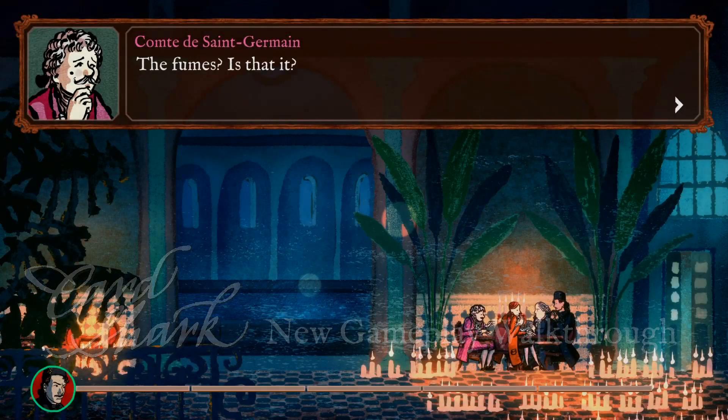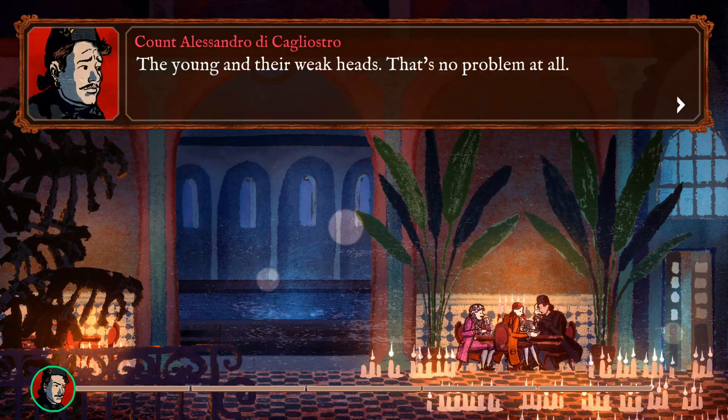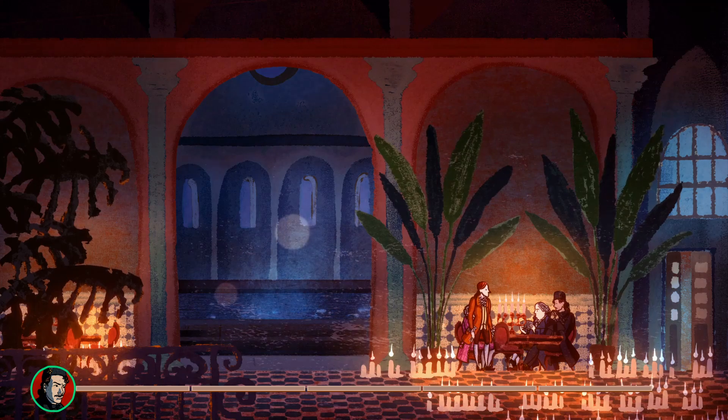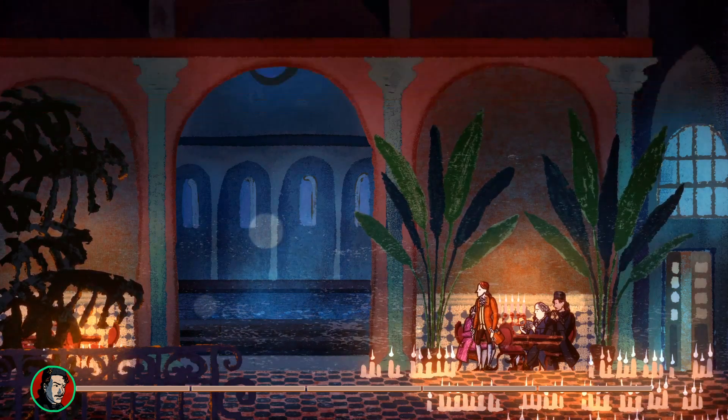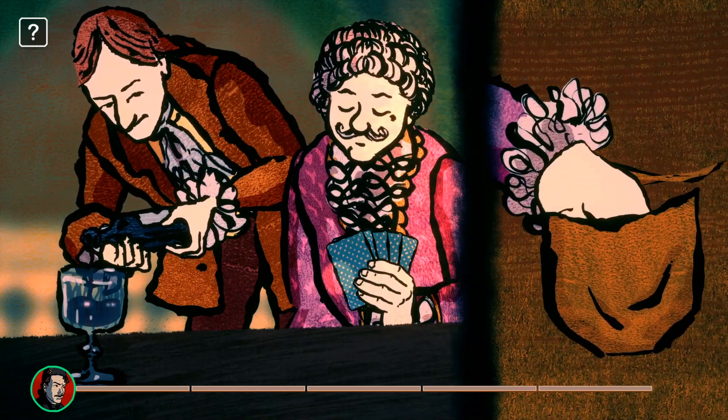There are many ways to cheat in a game of cards. In Card Shark we try to show as many of them as possible. In this scene you have two goals: to gain knowledge of your opponent's strongest card, and to make sure they have at least one weak card in their hand.